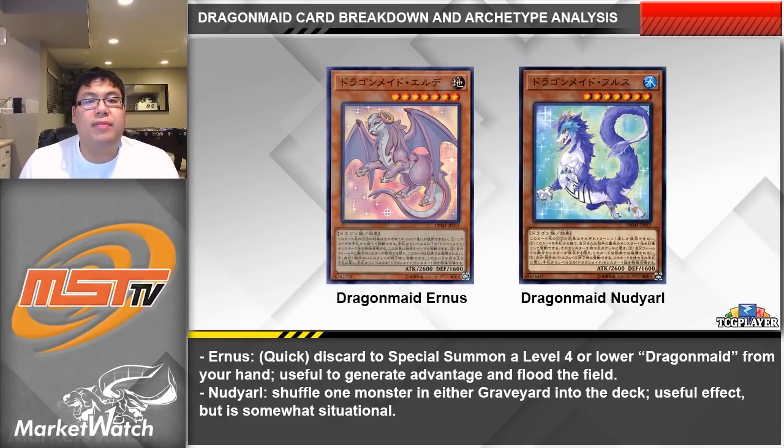On to the level 7 dragon forms. Earnest is one of the most important cards in the deck — as a quick effect you can discard it to special summon a level 4 or lower Dragon Maid monster from your hand. As a quick effect you can do this during your opponent's end phase, get that monster's effect, then during your turn bounce it and summon it again to get the effect an additional time. The Dragon Maid deck needs to put multiple human monsters onto the field and then bounce them for the dragon forms — that's how the deck generates advantage and field presence. But if you only have your one normal summon available you're only getting that effect once per turn. So between cards like Earnest, Nurse, and the spell card, that's potentially additional human forms you can get onto the field to then bounce for the dragon forms. So even though it's an inherent minus-one, Earnest is a very key card and should be played at 3.